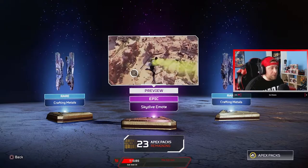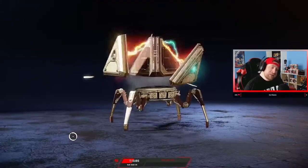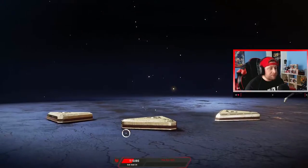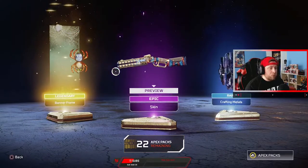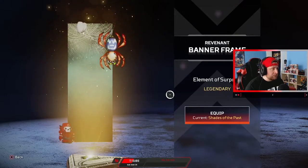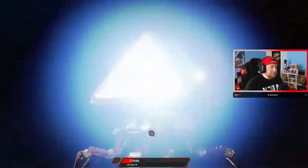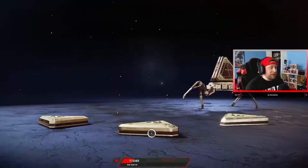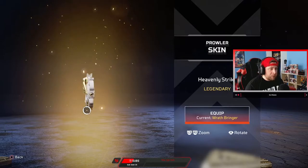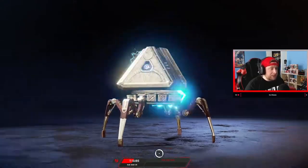Check it out — new Crypto preview. He's one of the legends who got a nice little buff this season. I like that they're giving crafted materials too, that's nice. We got a PK skin, banner frame — that's kind of cool. Revenant, okay, that's nice. Oh, a nice little Prowler skin — I'm gonna equip that. Let's go get all these skins.